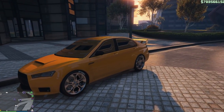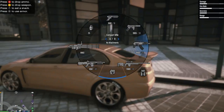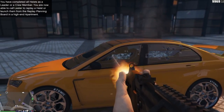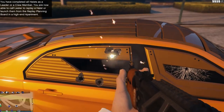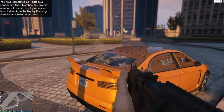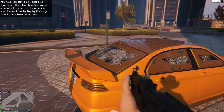Now we move on to the armored Kuruma. It was pretty obvious that this vehicle was going to make the list. It is just such an amazing vehicle at one thing and that is protection against bullets. The armored Kuruma is by far the best vehicle to do missions in Grand Theft Auto with because you can't be shot through it. It looks like the bullets are going through the glass but the glass doesn't break at all — you can keep shooting it over and over.